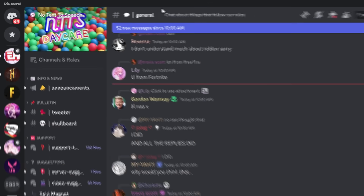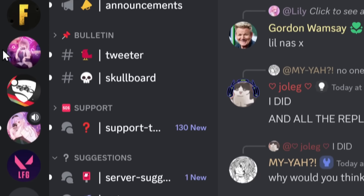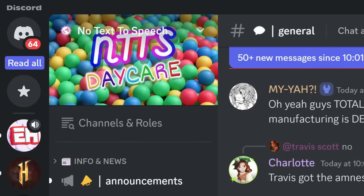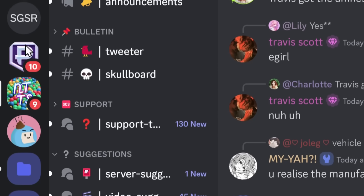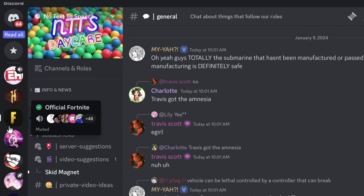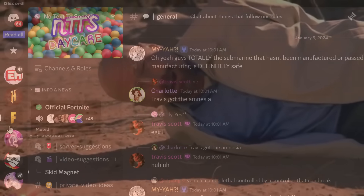The next plugin is extremely useful if you're someone like me that has way too many pings on Discord. This plugin is called Read All Notifications Button. When you enable this plugin, you will now get this shiny new button that says Read All. I have all these pings and stuff, I press Read All, and kaboom — everything is gone. I don't have to just live in pain for the rest of my life.